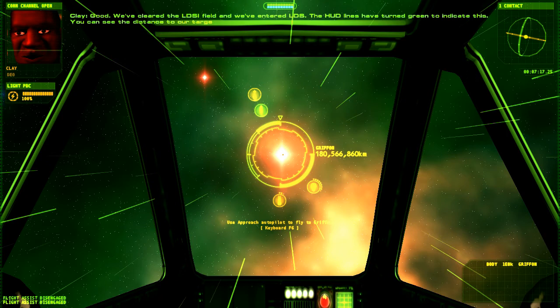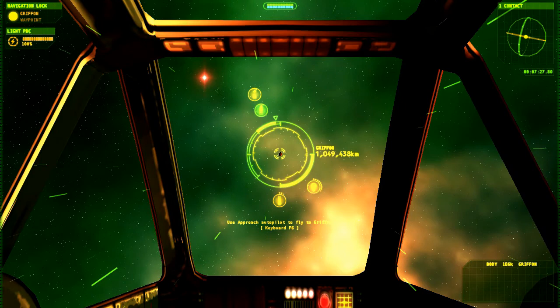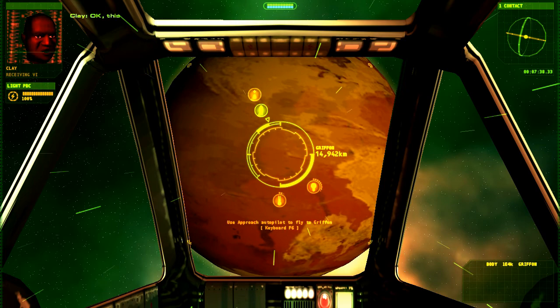You can see the distance to our target on the HUD by the reticle in the center of the screen. I love this — you just fly from where you are to where you're going, and you get to see space in between. I think more than any other game I've ever played, this really sounds like space. This is it — it's not too far from our final destination now, Lucretia's Base.